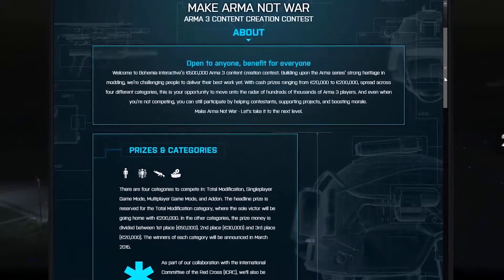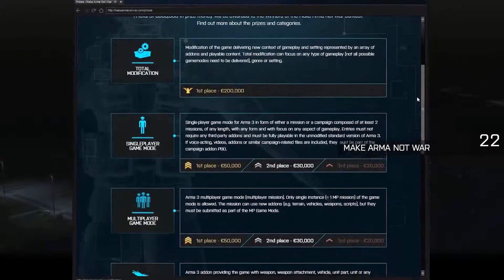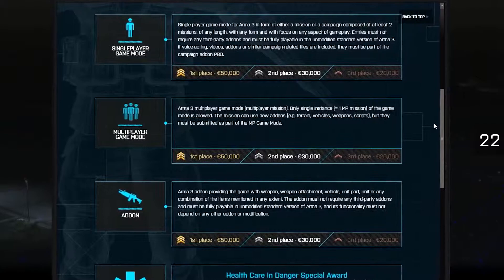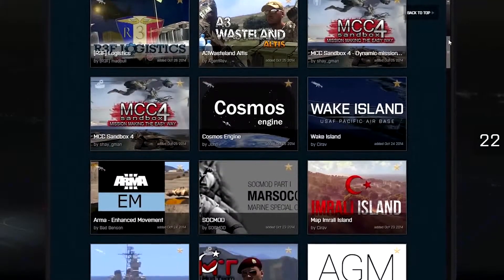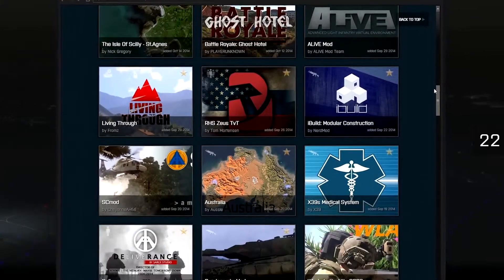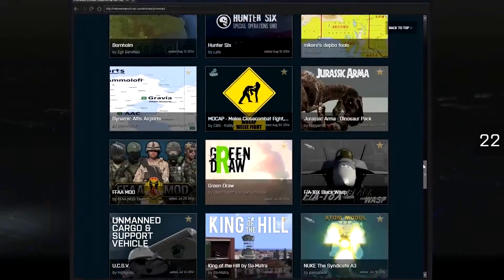On top of that, last year Bohemia Interactive launched the Make Arma Not War content creation contest for ARMA 3. Contestants stand a chance of winning some serious cash prizes, ranging from 20,000 to 200,000 euros. The results are expected to be announced early 2015. And of course, if you're not competing, it simply means there's going to be a whole bunch of splendid free new content for you to play.